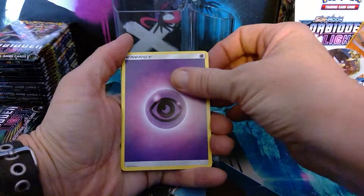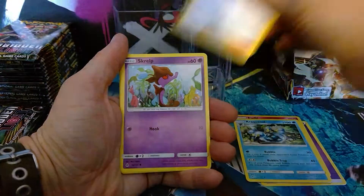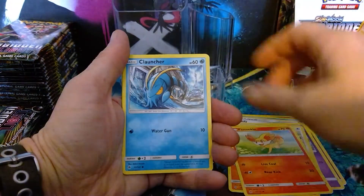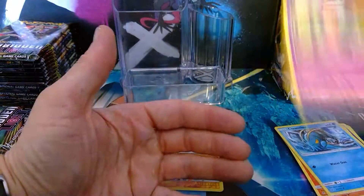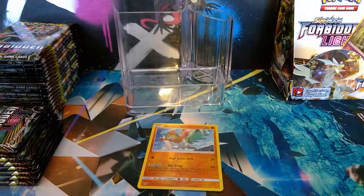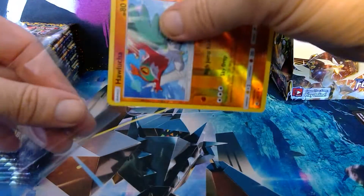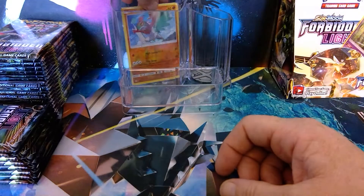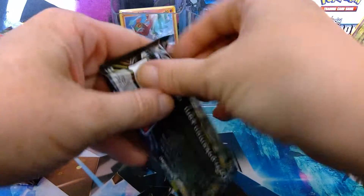So today we start with Psychic Energy, a Klefki, Araquanid, Lady, Scatterbug, Furfrou, Litleo, Fennekin, and Clauncher. We have a reverse holo Hawlucha and a Rotom Regular Rare. I think I'm just going to be filling out the back of this. Who knows, I might get one white coat card. Be nice.